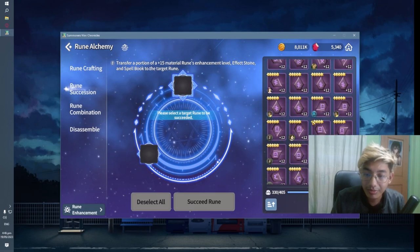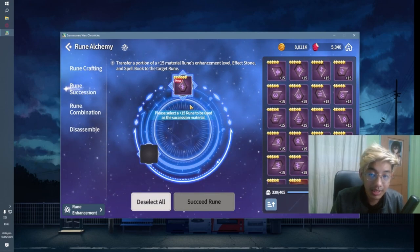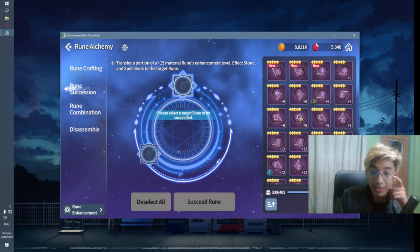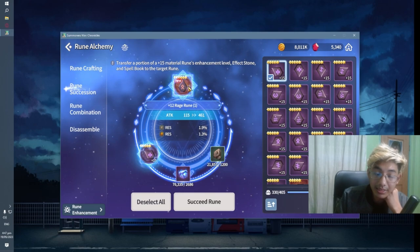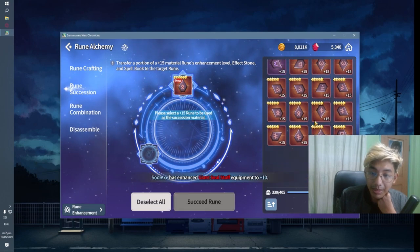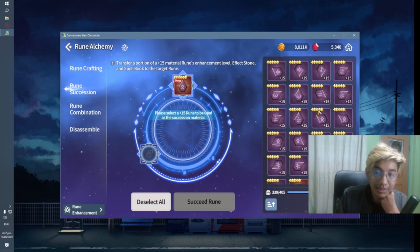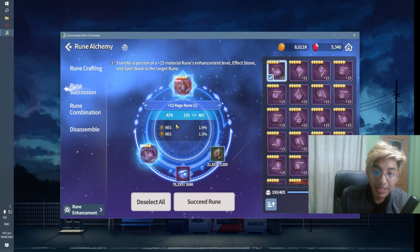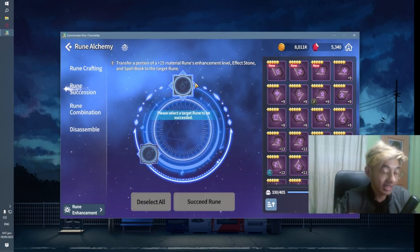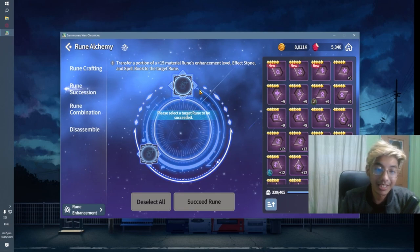For rune succession: if you want to upgrade your 6-star runes using runes you no longer need, feed it a plus 15 rune and it'll start at plus 12 minimum. But if you feed a 6-star legend rune with a 5-star plus 15 rune, you'll get plus 15 on the successor. This is how you use your leftover plus 15 runes — don't disassemble your 5-star plus 15 runes. You'll also be able to get back the effect stones and books used for your previous runes. This is a good way to upgrade equipped 5-star runes instead of disassembling and wasting all the resources.